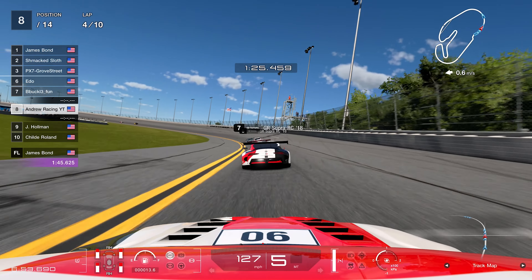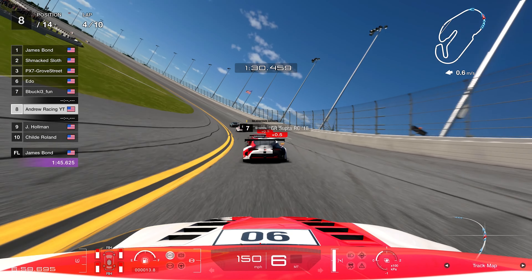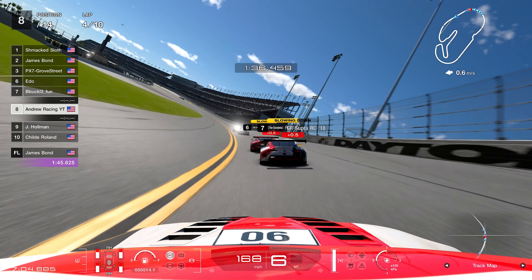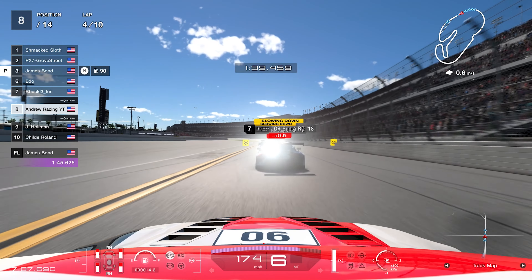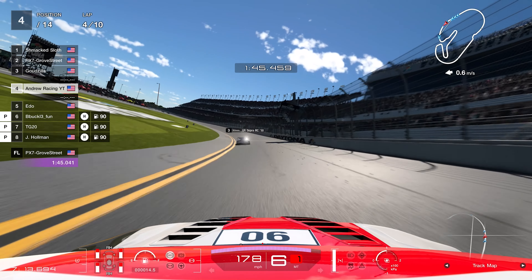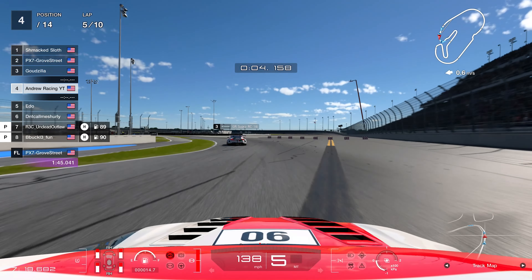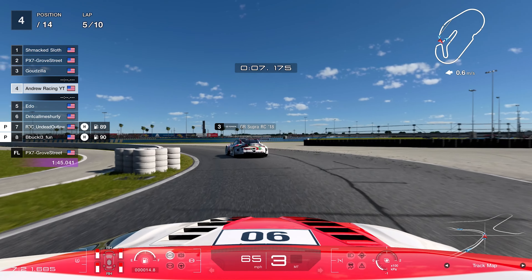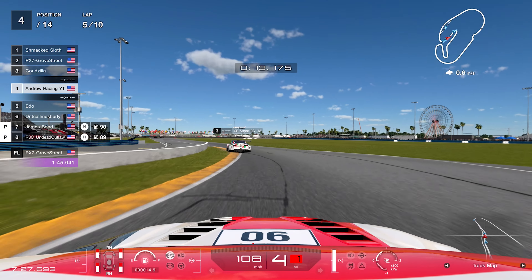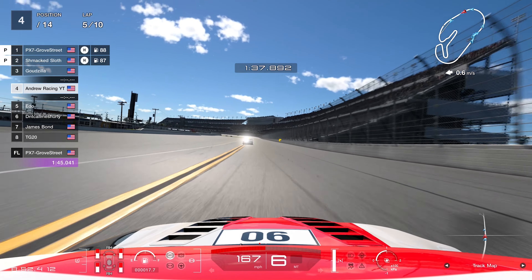Through the chicane for the fourth time, a lot of people take it incorrectly — probably as badly as you could take it. Finally some good luck: Ito and Buckle both have to serve half-second penalties, they ghost off, and we go inside of both of them to get past. A couple of other guys head into the pits as well and we find our way up into P4.